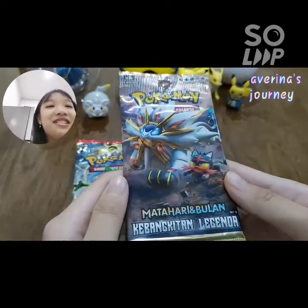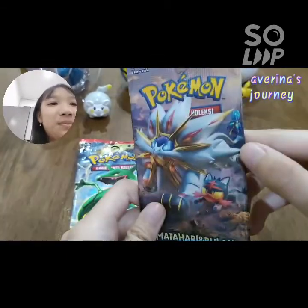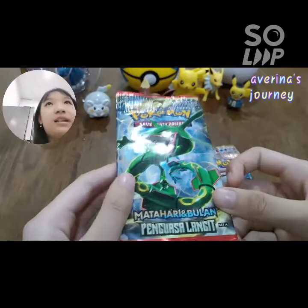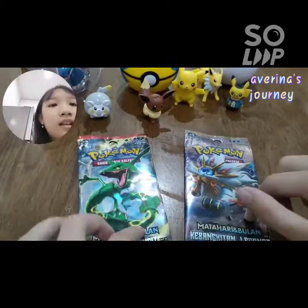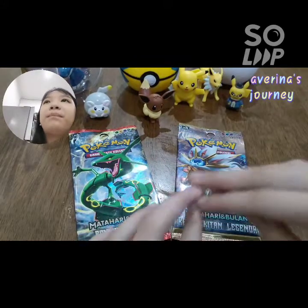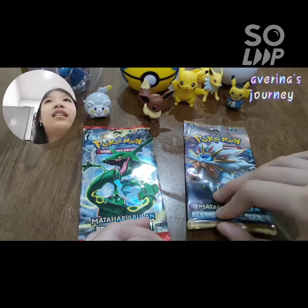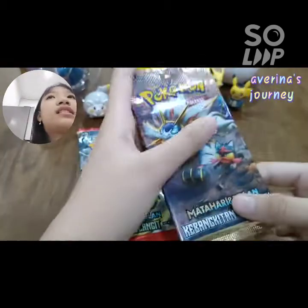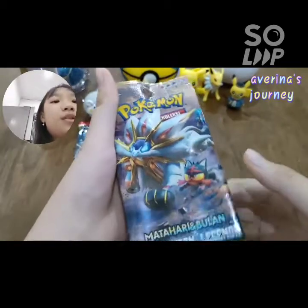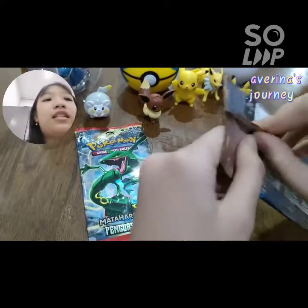I don't know what it is in English. It has the Silvaleo, the Cosmo over there, Rayquaza pack, and this is number 4 if I'm not mistaken. I already opened all the series except the first one because it's so hard to get now, and the VMAX Shining Fates set B I never opened. But now I'm going to open this one because it came out first. And let's start it.